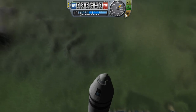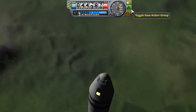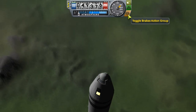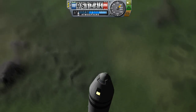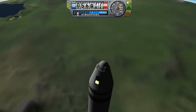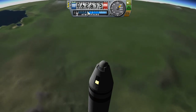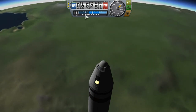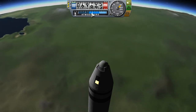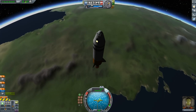Over to the right of that are some buttons to toggle things — like this one toggles our lights, might as well leave those on. This toggles landing gear, which we do not have. And this toggles brakes, which we also do not have. We have just run out of fuel, but of course we have built up quite a lot of momentum and we are still on our way up. Below our altimeter is our atmospheric pressure gauge. Sea level is at the bottom, and as you go up pressure declines. Right now it's pinned at the end because we have just gone into space.